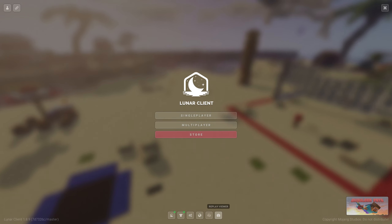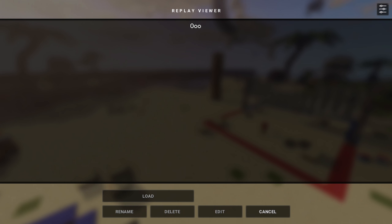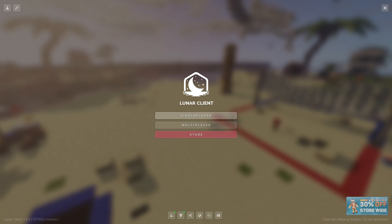Now you're in the launcher. Everything is loaded up. If you look at the right here, there's a replay viewer button, meaning that you can actually launch Lunar now with Replay Mod. So I guess this is a Forge feature now.